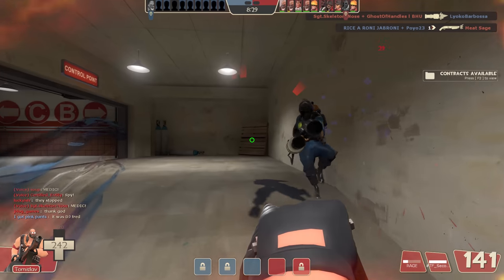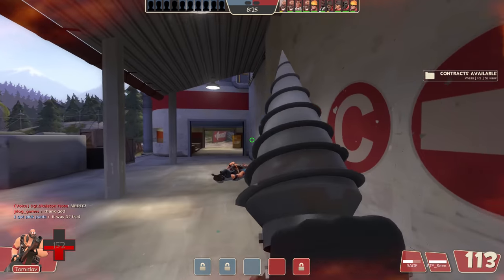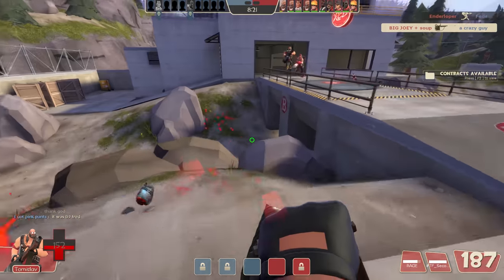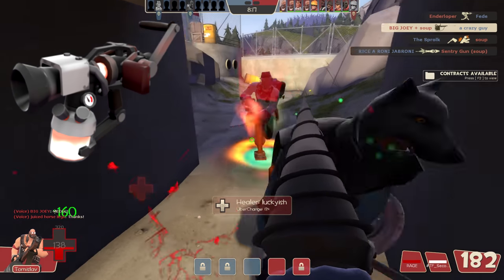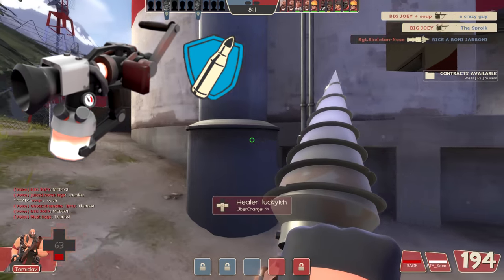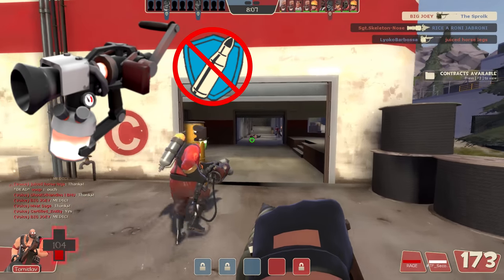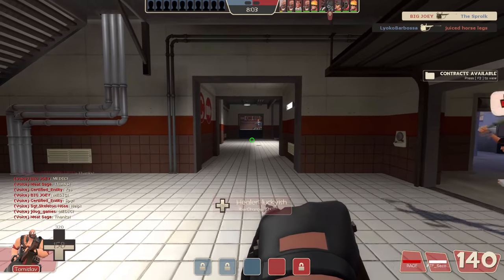One of the reasons I like this concept so much is because it presents a totally different way to play the Heavy, a class that players often complain is much too linear. Beyond that, I also believe the Bio Breaker would help even the odds against spies, which are still typically one of Heavy's most unfair battles. The reason I think this is because the Bio Breaker wouldn't deal out bullet damage like every other heavy primary, but instead would only deal out melee damage.